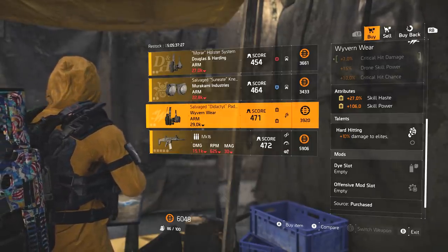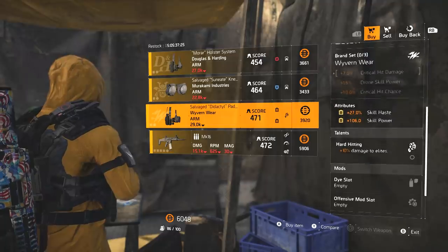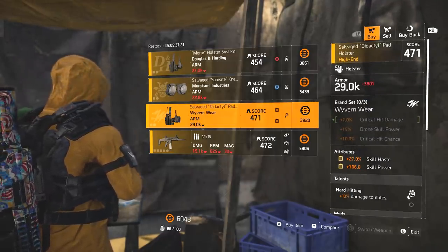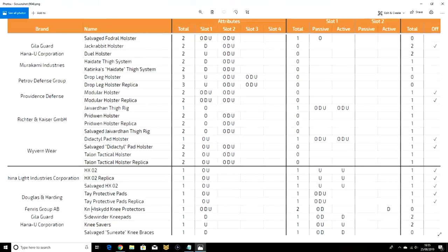Only the didactic version — I think that's how you say it — can roll a talent, but this would only actually let you roll with one attribute slot, either an offensive or a utility one. On screen is a spreadsheet and a breakdown of all the rolls you can get on gear. As you can see, the salvaged Wyvern Wear holster can roll with either an offensive or utility in the first attribute slot, then an offensive, defensive, or utility in the second. This holster should then not roll with any talent at all, but does roll with one offensive mod slot.